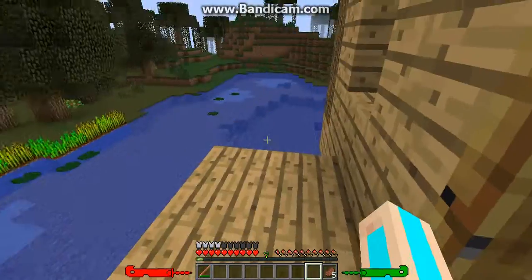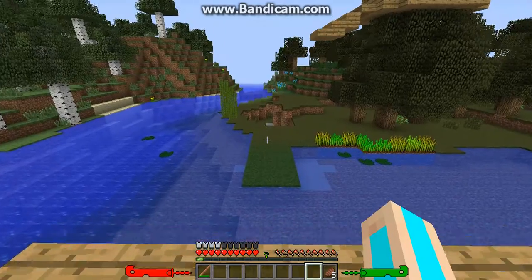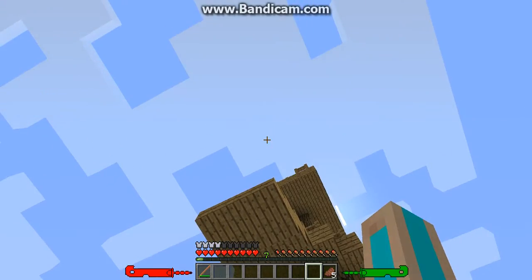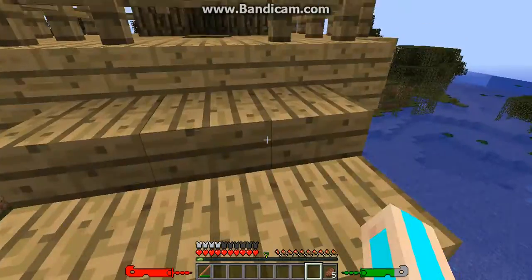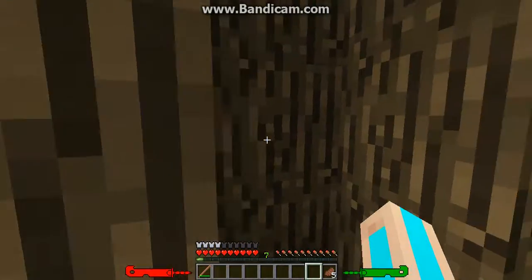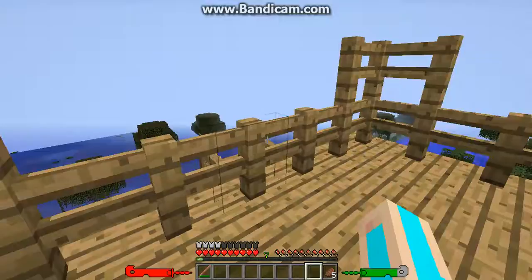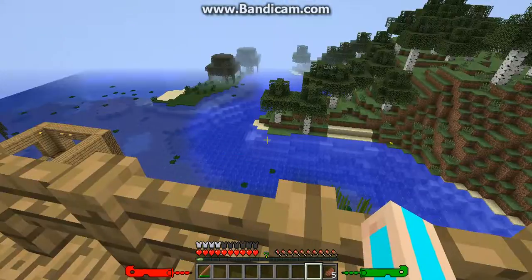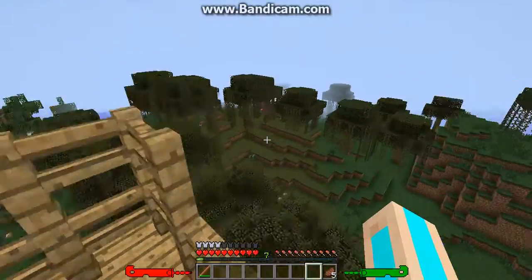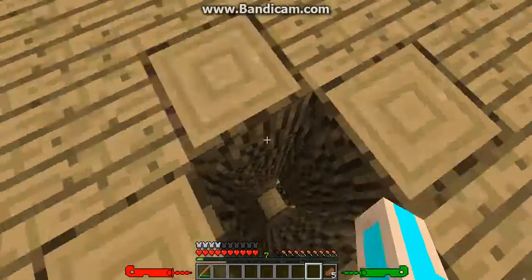Let me show you something out here — that is my watchtower. If I hop down here and use my leap ability to jump up here, then use my leap ability again, I have a lookout tower. So this is it. I'm not really sure what I have planned for today's episode.